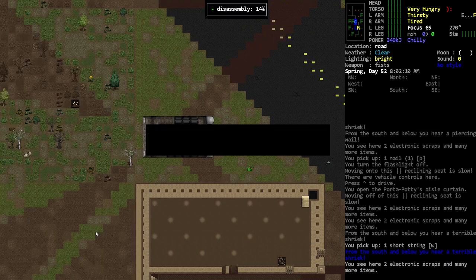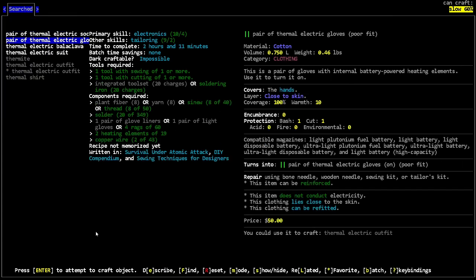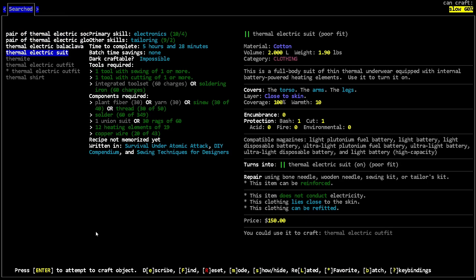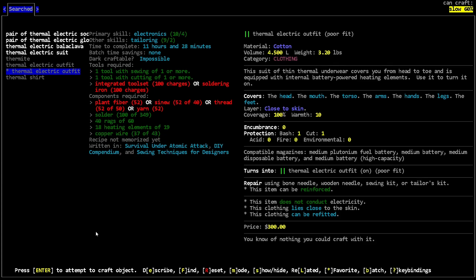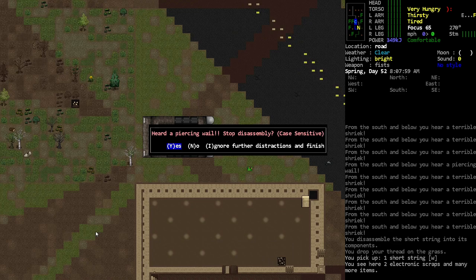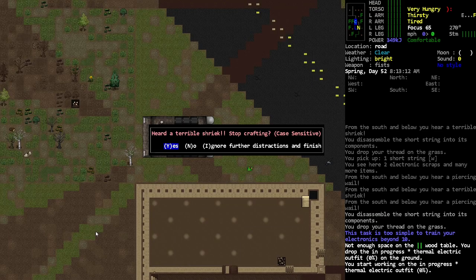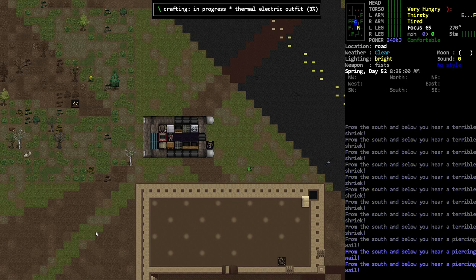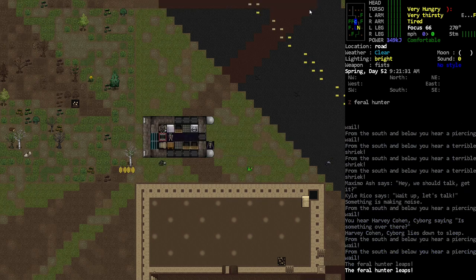If I disassemble that string, should that be enough? No it's not. What do I need? I can make the thermal electric suit — that's the torso, arms, and legs — I want the outfit. I need two more thread. Okay, two more thread — couldn't cut some corners there. Thermal electric outfit — soldering iron should get recharged. I believe it's in the UPS so it should just get recharged as it's being made. Wow, this takes a long time.